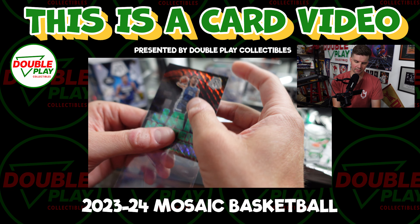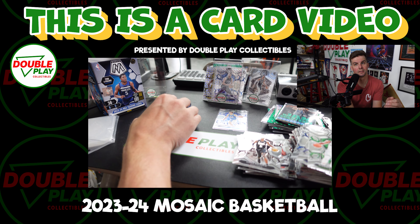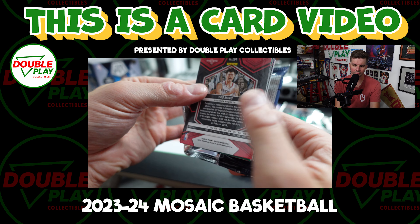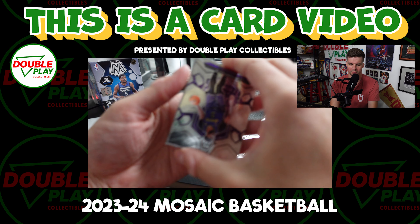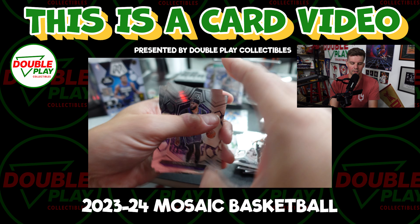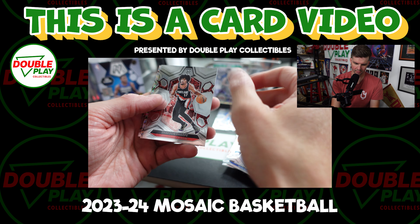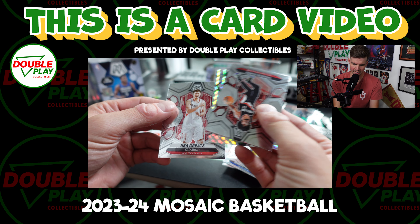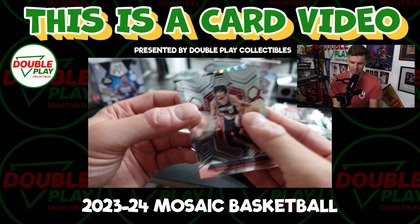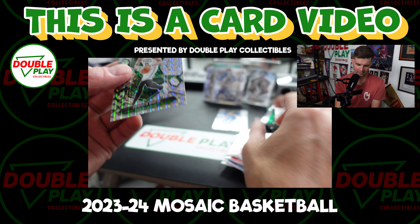The base inserts — when you have shiny cards, sometimes those inserts are not wild. We got a throwback. Got one of those — AD. Nerkic. Matherin — okay, so we're going to have this one I already saw as a Yao. NBA Greats — we got a Celtics card. Derek White, refractor.